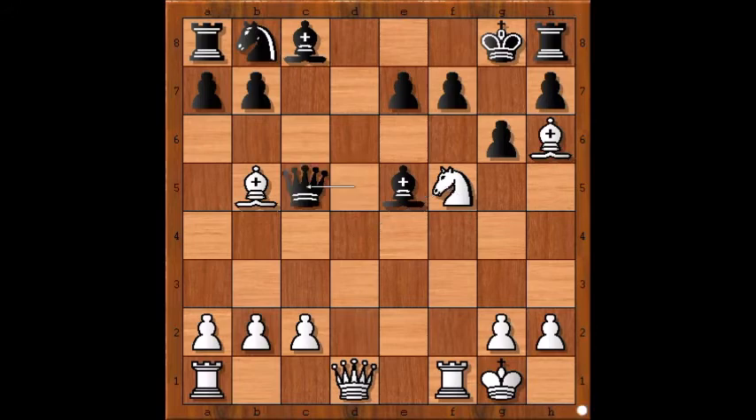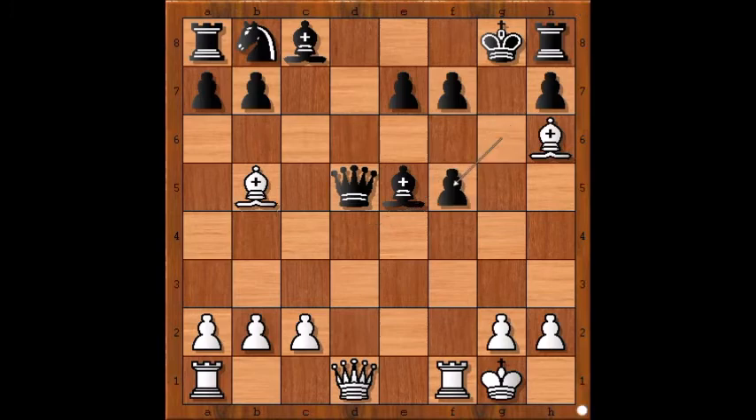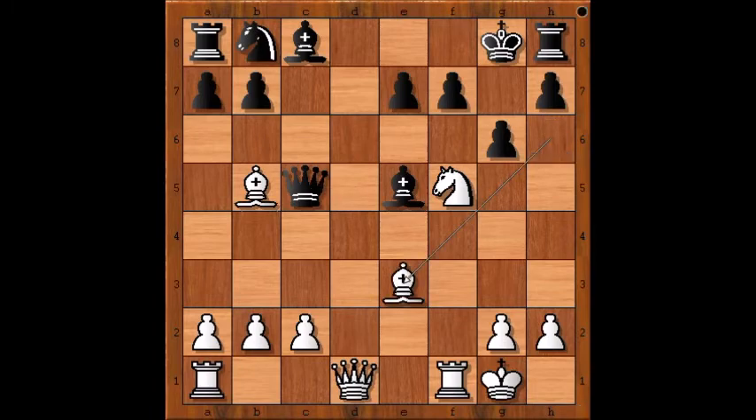Queen to c5 check was played. What happens if queen takes bishop? Then knight takes on e7, checkmate. And what happens if the monster knight is killed? Then black loses the queen. So in order to survive the attack, queen to c5 check was played. Bishop to e3, blocking and attacking the queen.